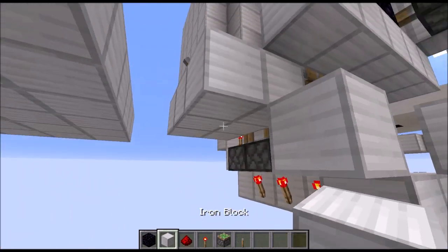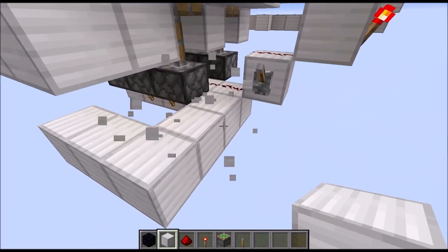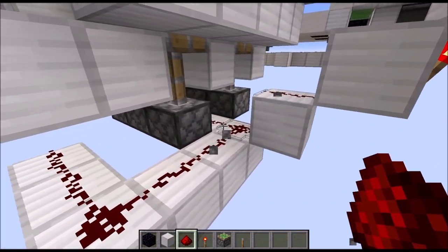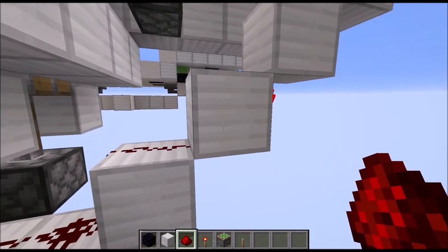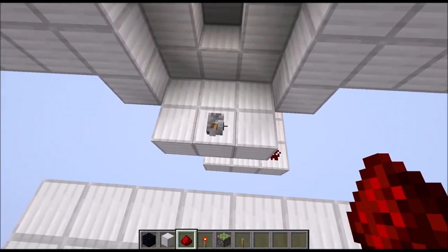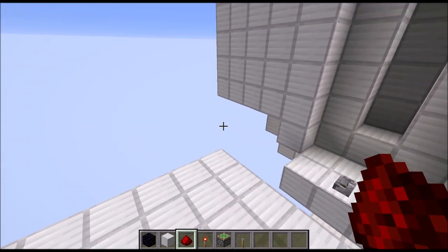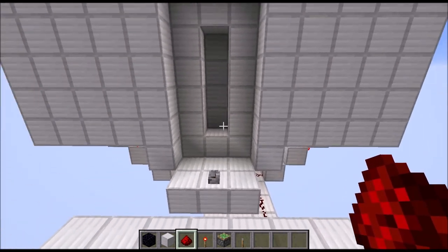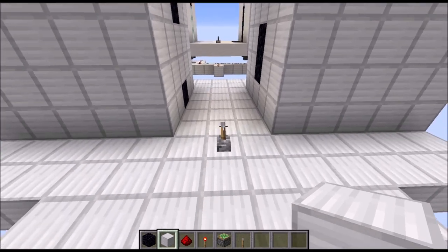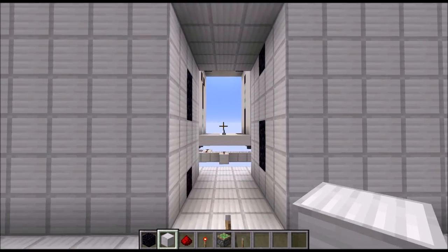And that's it. Just make sure that the wire is still running into this block here and you're not accidentally powering any of these pistons. And that's the three-wide version done. The last part is filling in the rest of the walls and the floor. And with that, the three-wide version is done. And it's time to get to the five-wide version.